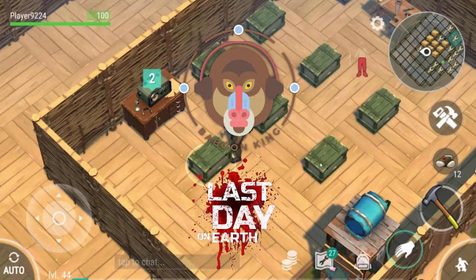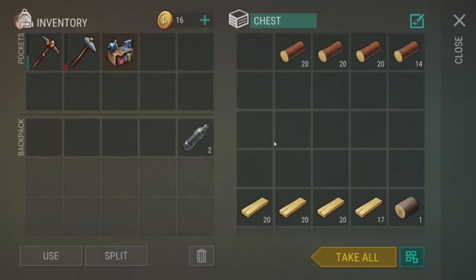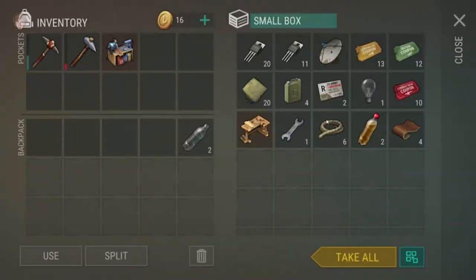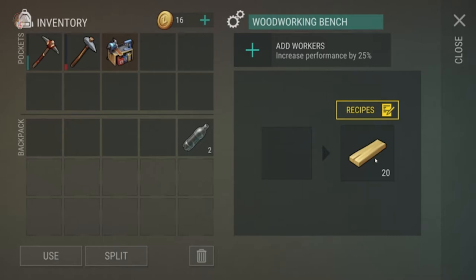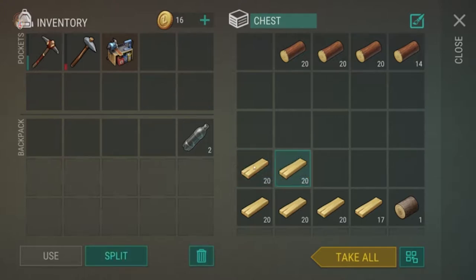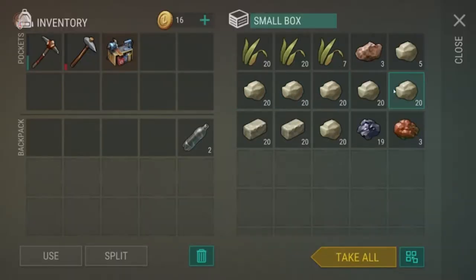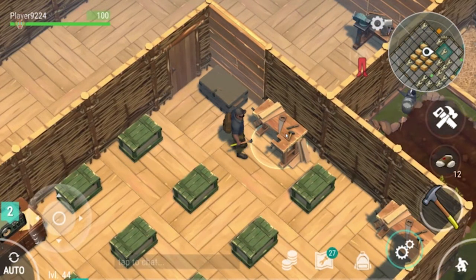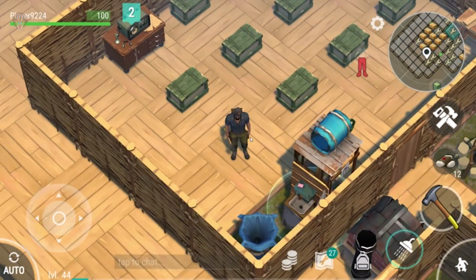Welcome back to Last Day on Earth. I've done most of the floors to level 2, and I quickly tested out the woodworking bench to see if we can have more than two — unfortunately we cannot. These guys are taking forever to give us planks, and I need planks to upgrade the floors. Next are the walls. One stack of planks can do one wall, and if you have about 10 limestone and 20 planks, you can upgrade one wall. Very expensive if you don't grind a lot.